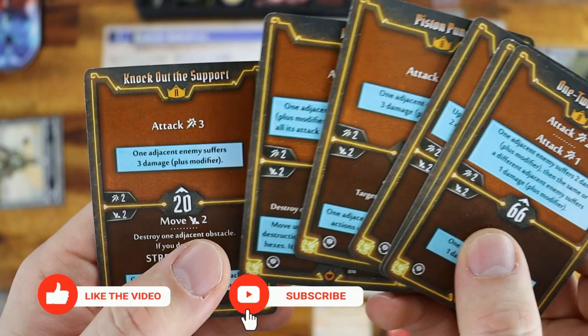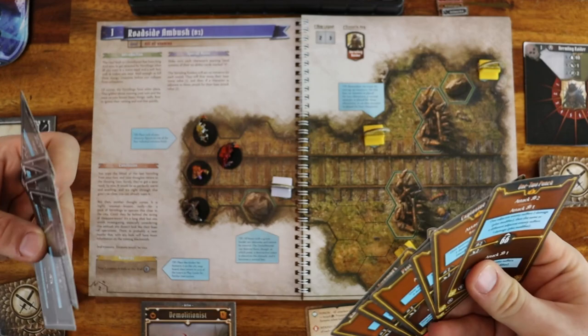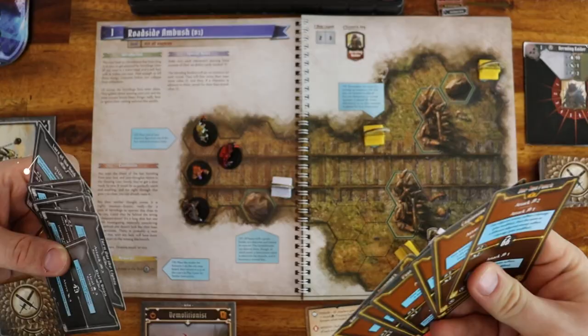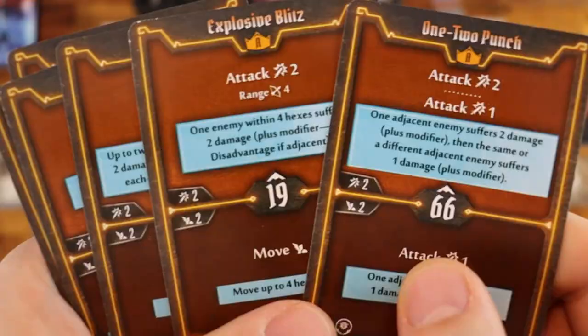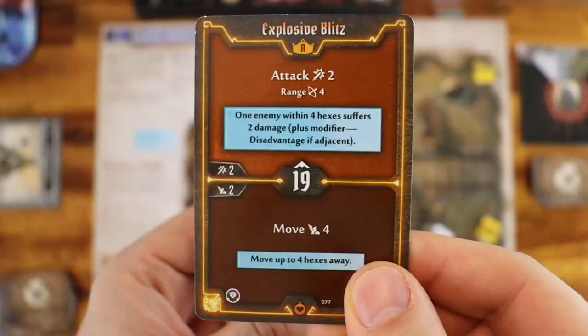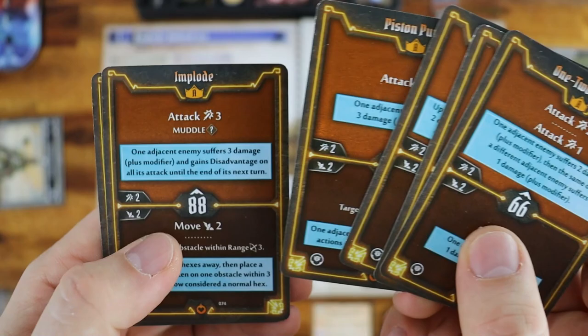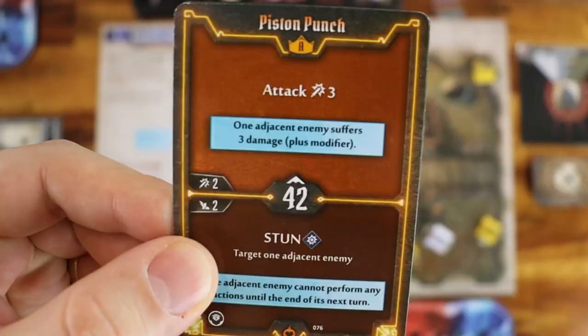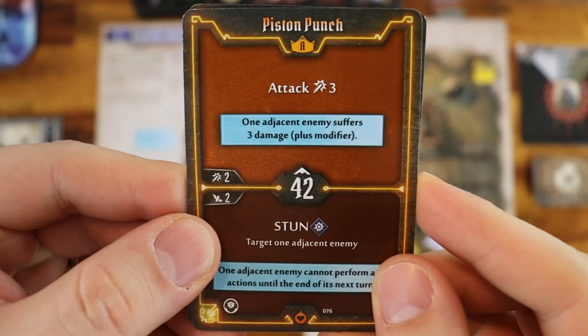All players must select, in secret, two ability cards they want to play. You may communicate with other players to discuss strategy with general statements about their actions, but players cannot show their cards to each other nor give specific information about any numerical value or card title. The first thing you should do is look at your initiative number on the cards. Out of the two cards you choose, one card is played as the initiative card. The initiative will determine the order characters and monsters will attack. The lower the number, the higher the chances you will play first.